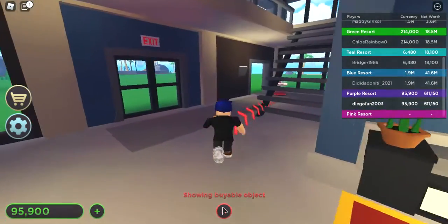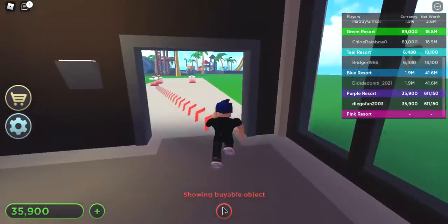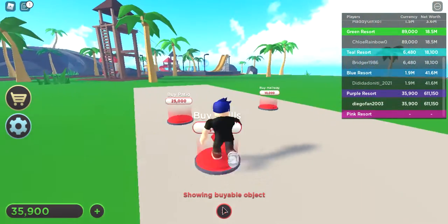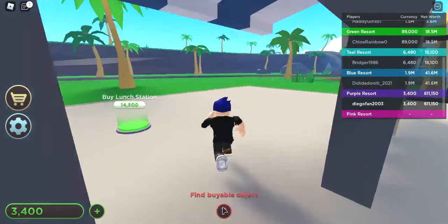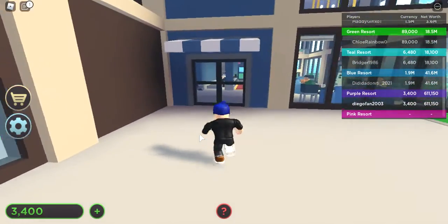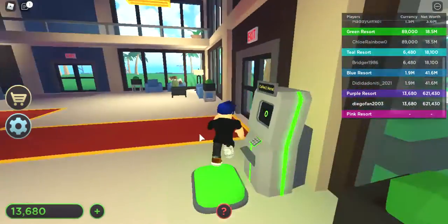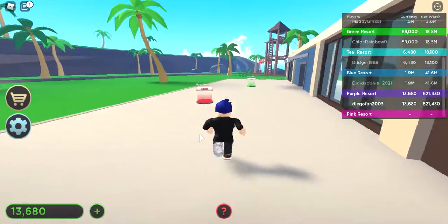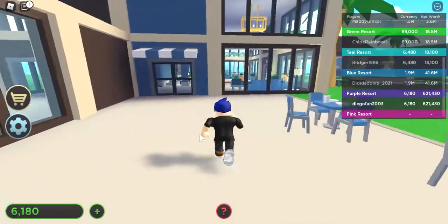We're finding the hallway. Need to grind up some more so we can enter our station. We have already got them. Need some seating. I know this number is gonna get high but it's gonna be perfectly fine. Let's try some seating so that way people can sit down whenever we want.